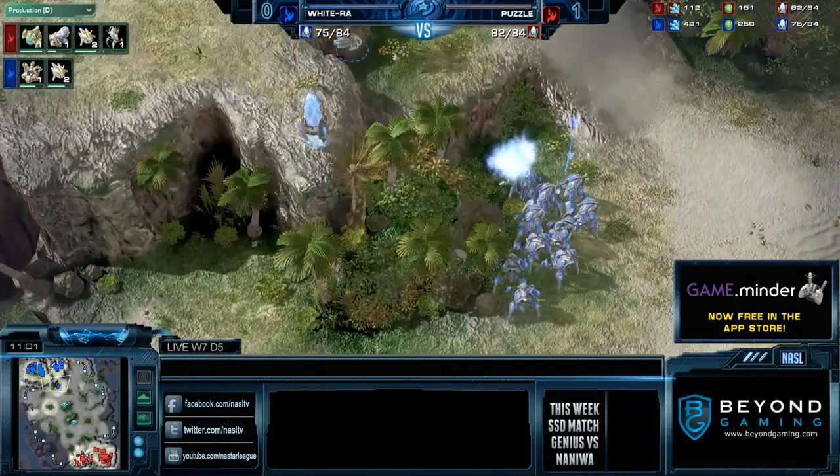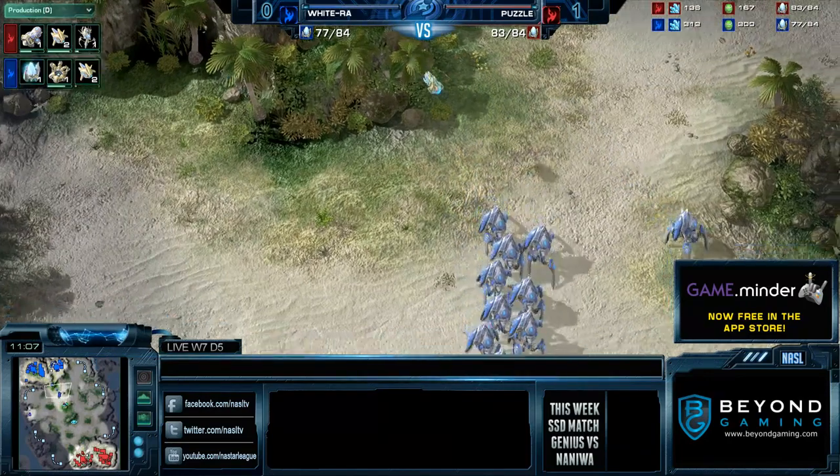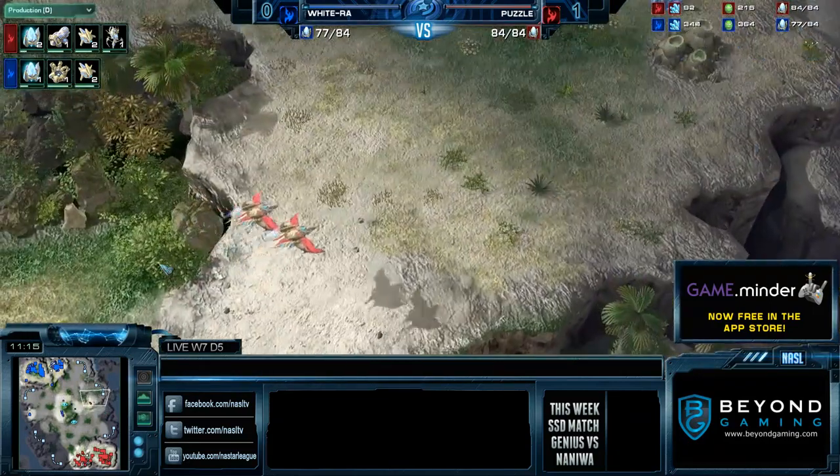WhiteRaw snipes another Observer — this time one of Puzzle's. But Puzzle won't be able to make another Observer for a while unless he pulls time from his Colossus — which he doesn't want to do because he knows he has Robo time advantage. He can see that WhiteRaw's Robotics is just finishing. Puzzle harasses lightly, going for probes.